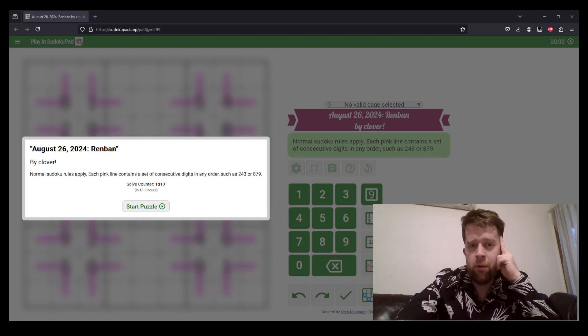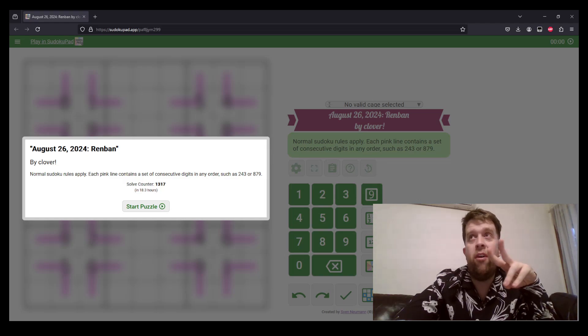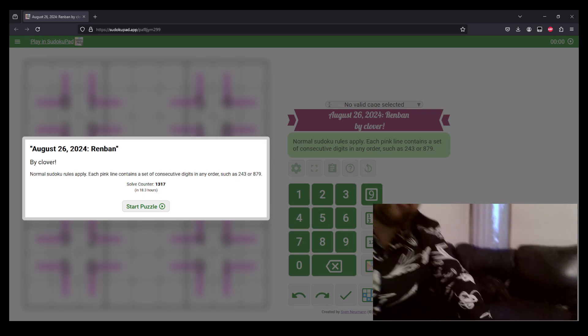We do them for you free of charge. You can find the link to today's puzzle in the description down below. You'll also find hat times. Two hats is for a very fast time, one hat is for a pretty fast time, and everyone gets a dinosaur because we love you all equally. Don't forget to drop your hat times in the comments — for each hat, I will pat Betty. Betty is my dog. She is down here.